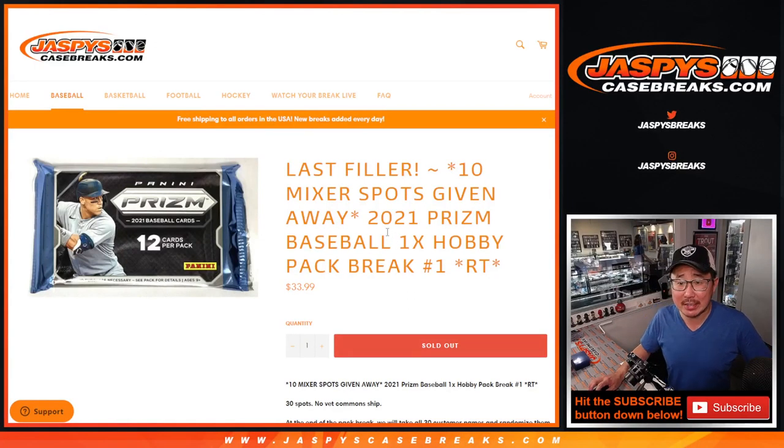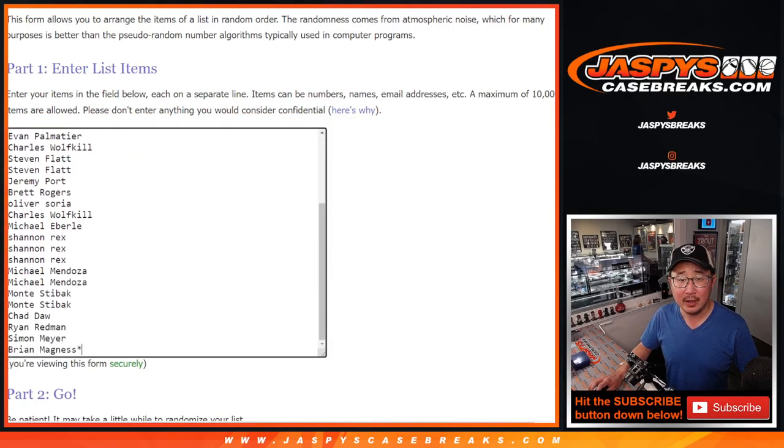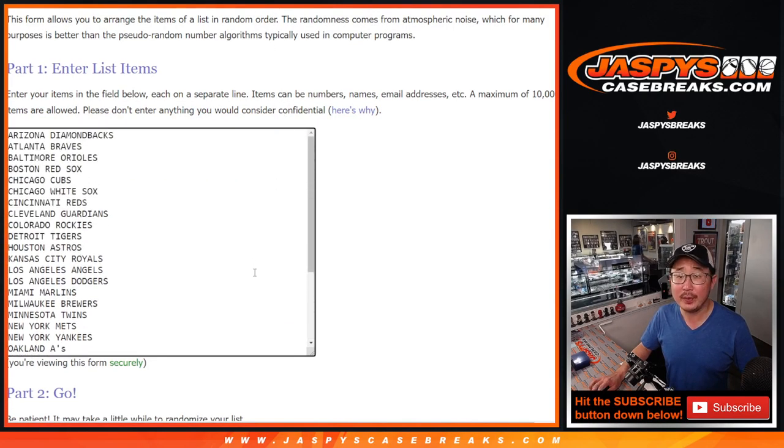Hi everybody, Joe for JaspiesCaseBreaks.com coming at you with 2021 Panini Prizm Baseball Hobby Pack number one, random team break number one, with ten mixer spots being given away. The first dice roll will be just for the pack break itself, and the second dice roll will be the giveaway part at the end.